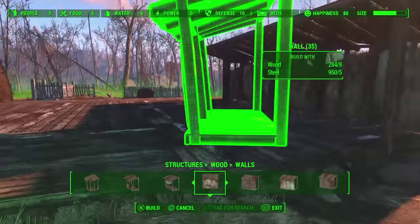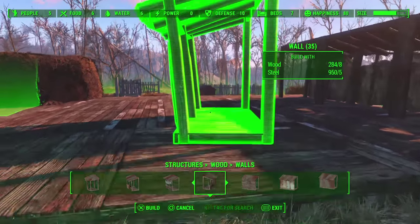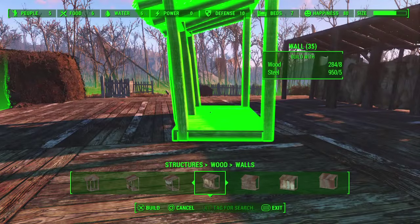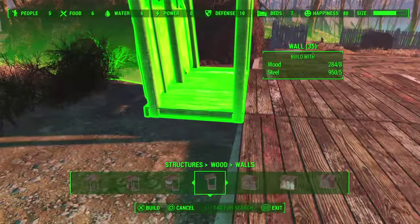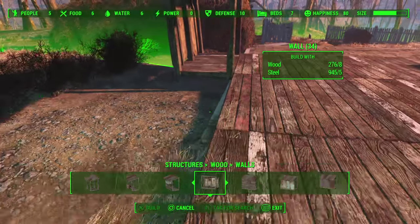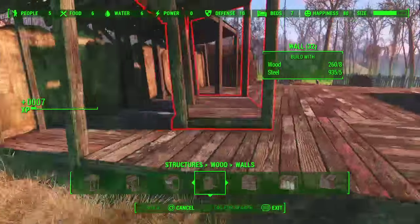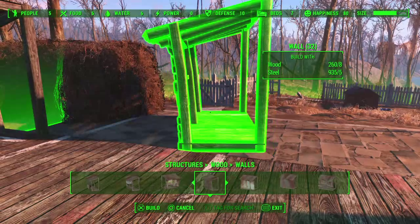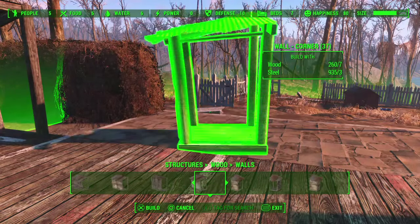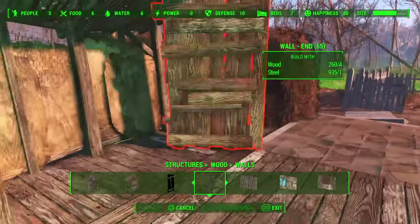Basically, I'm only building this essentially three deep, but you can build it as deep as you want. I haven't tested going any wider, but I believe that will work just as well. Anyway, to get the kind of barn look that I'm going for, we can cap those ends off with a few wall pieces.